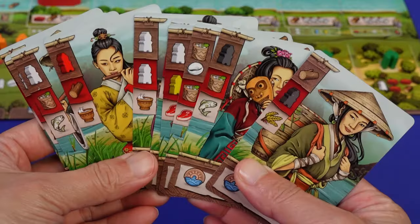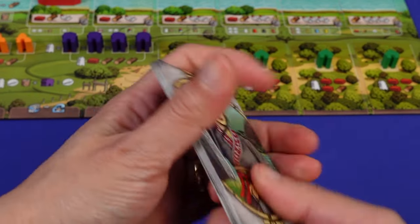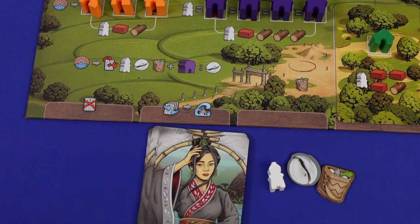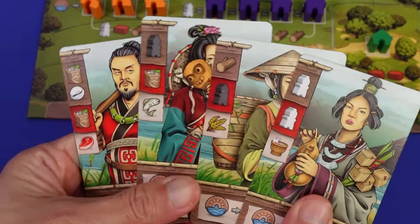In the game, you start with a deck of 10 townsfolk cards to be used mainly for gaining resources, items or workers. On your turn, you gain income or harvest by gaining resources and drawing four cards from your deck, then mainly playing the cards from hand and spending resources.